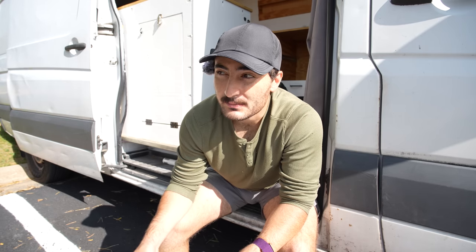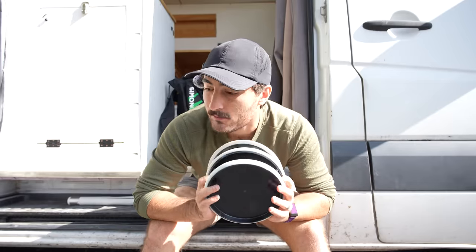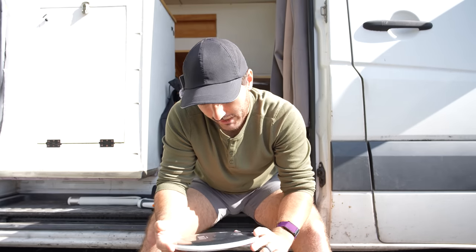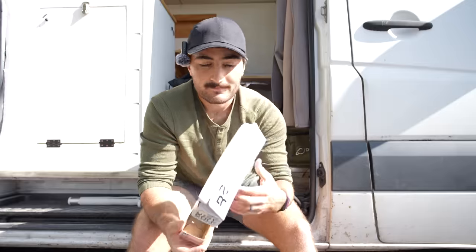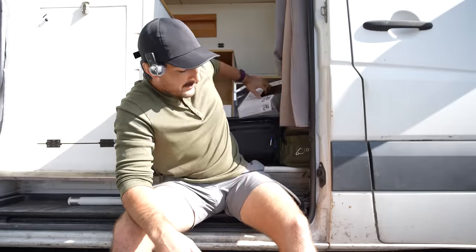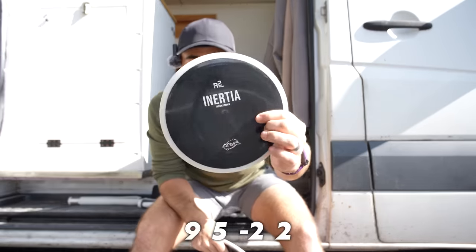These are the three discs I actually haven't thrown before. We have the Atom, the Uplink — which I know is an understable midrange — and I'm interested to see how this plastic flies. The R2 plastic is a recyclable eco-conscious material, and it looks pretty cool with a little gyro explanation on the back. On the Glitches it's more overstable. These might actually be more usable than anything from a starter set. And then last is the Inertia, which I think is a flippy nine-speed.